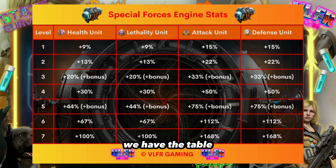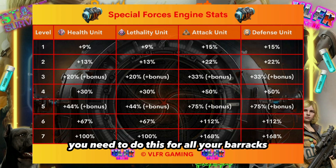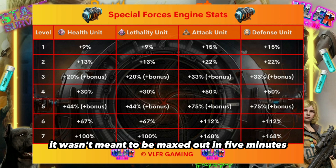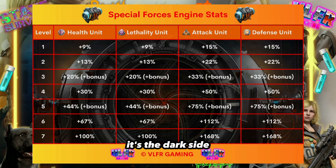I'll show you the statistics table for all levels once we finish leveling up. You need to do this for all your barracks, and trust me, it's been crazy. We spent around 10 hours taking turns to do it. It wasn't meant to be maxed out in five minutes — we have months of work, months of packs. It's the dark side, the hidden side, the dirty side. It's going to really hurt.